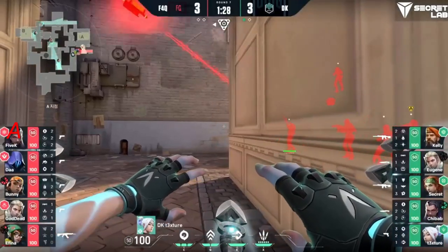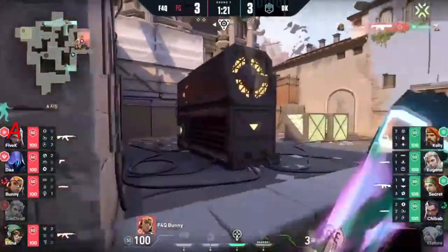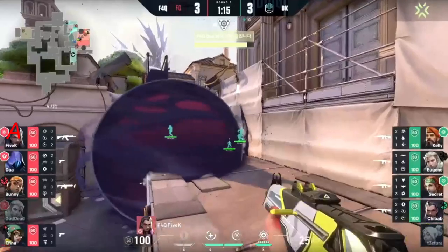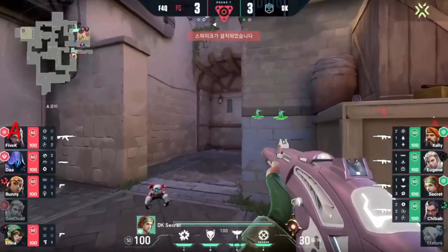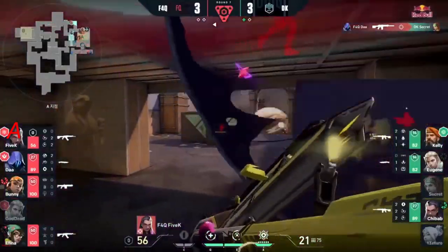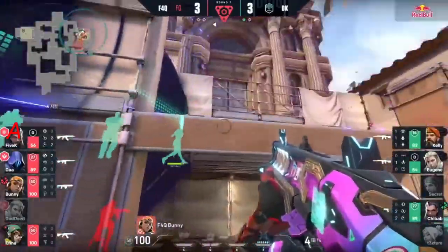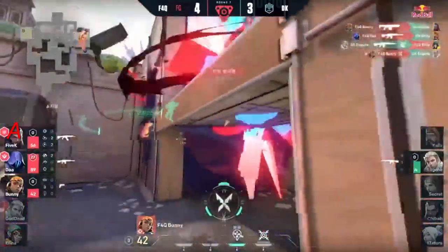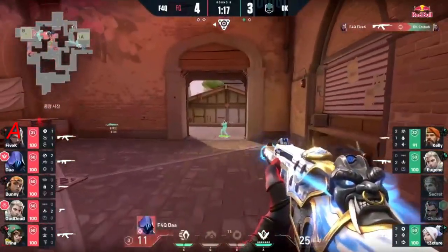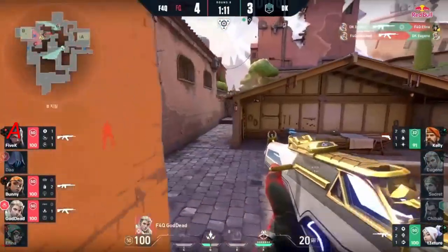Going over here to A — the Jett immediately right clicks down. Texture just popping up and then popping back down. Bunny getting the kill here with the Judge — 4-4 right now, going to go ahead and plant. Omen laying that down. Secret coming in for the flank from the back, but the Alarm Bot finds him. Seekers going out, but Da coming around that corner — immediately picked off. The Seekers go there. Chorus is picked off as well. Out comes the Leer — Bunny gets a kill as well. Showstopper going up. 5K getting the kill there on Chee-Bob. Eugene takes out Da.